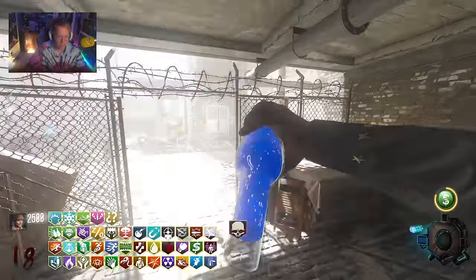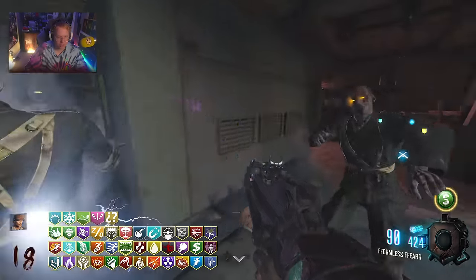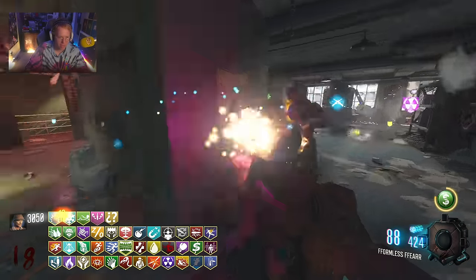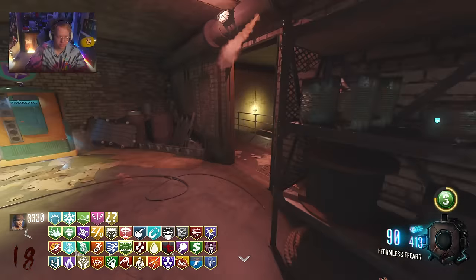Ecstatic Elixir — this is the one where you run by them and it basically just electrifies them. As you can see, chain that with the melee perk as well — it's absolutely mad. Zombie Shell can also proc there. It's just ridiculous. Let's see what other perks I can get on the map that I don't have.